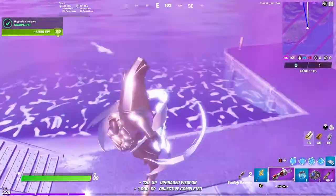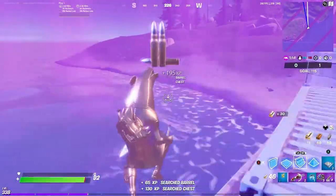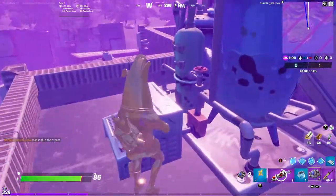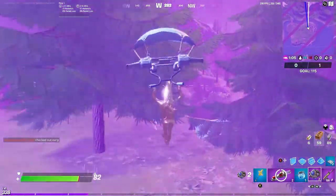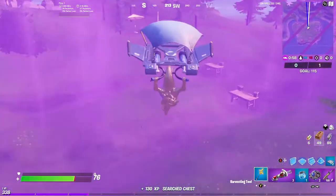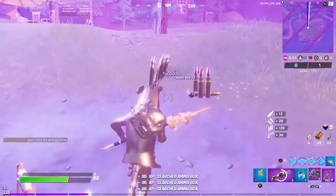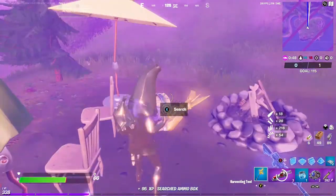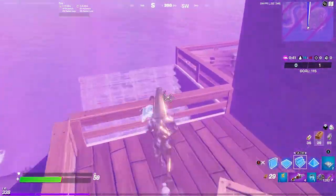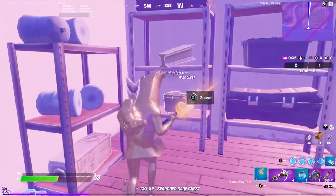Just heal yourself a little bit. You could search the fishing barrel, search this chest, then go over here and search this chest. There could be four ammo boxes here — two on each table. I got pretty lucky, I got three out of the four. Then come to this chest, and go to this house up here. Go into this room — there's a chest and an ammo crate.